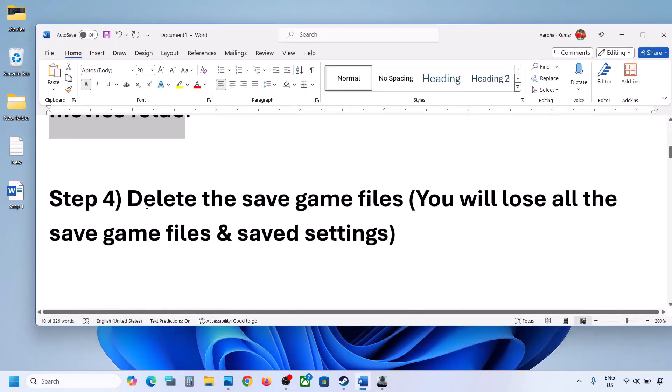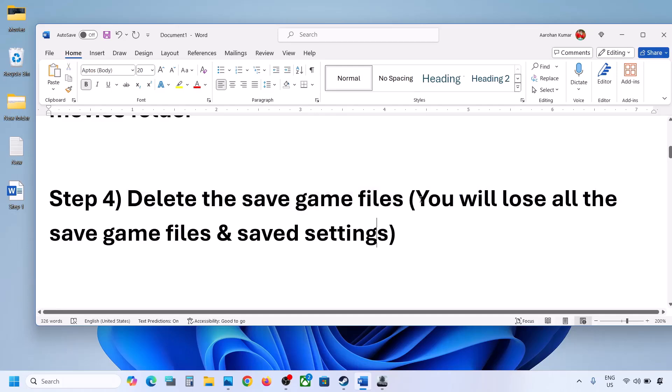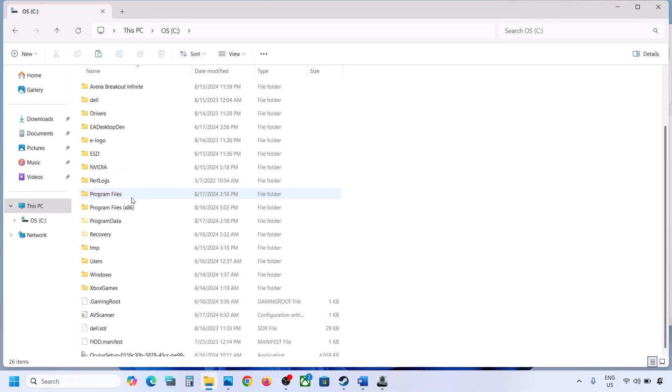The next step is to delete the save game files. Before you do this, be aware that you will lose all game progress and have to start from scratch. If you agree, open File Explorer and go to the C drive.